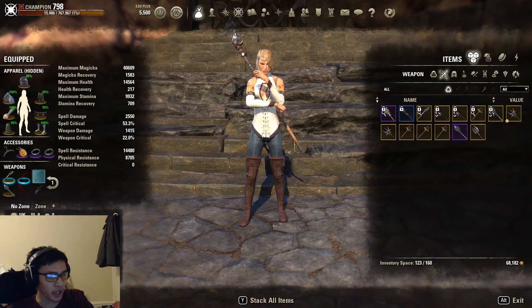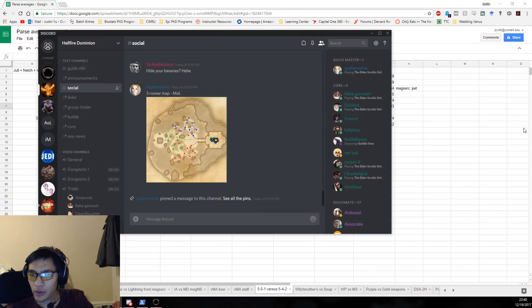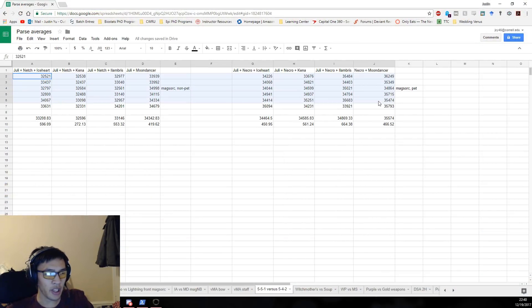Now we'll swap over to the spreadsheet. We have 4 test categories: Nech plus Julianos with Iceheart, Kena, and Lambrus, plus the standard 5-4-2 for the non-pet build; and Julianos plus Necropotence with Iceheart, Kena, and Lambrus, plus 5-4-2 for the pet build. We did 6 parses across all 4 categories — 48 parses in total. The 5-4-2 setup on the non-pet build pulled on average about 34.3k, and the highest 5-5-1 combination was Iceheart at 33.2k.